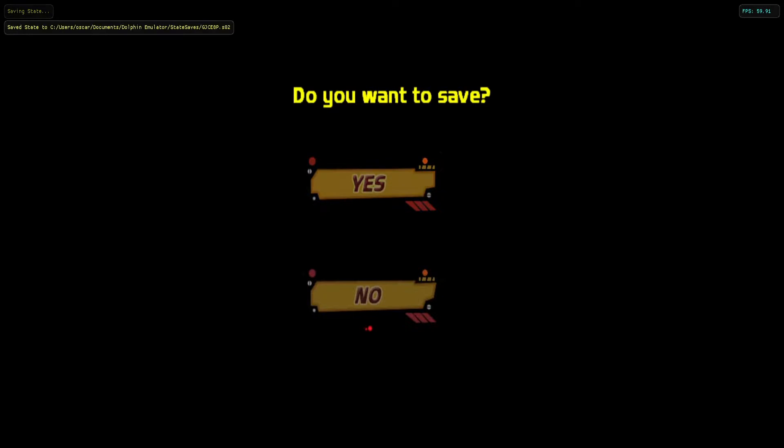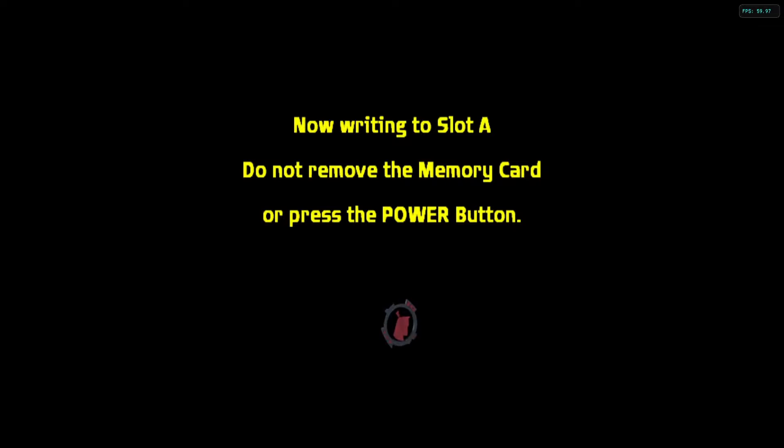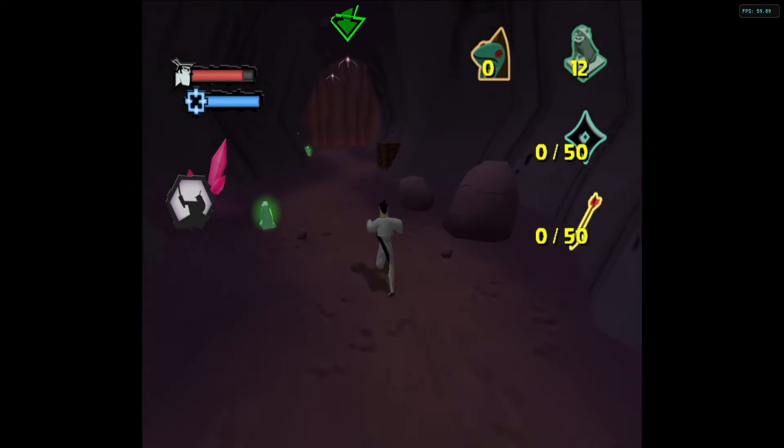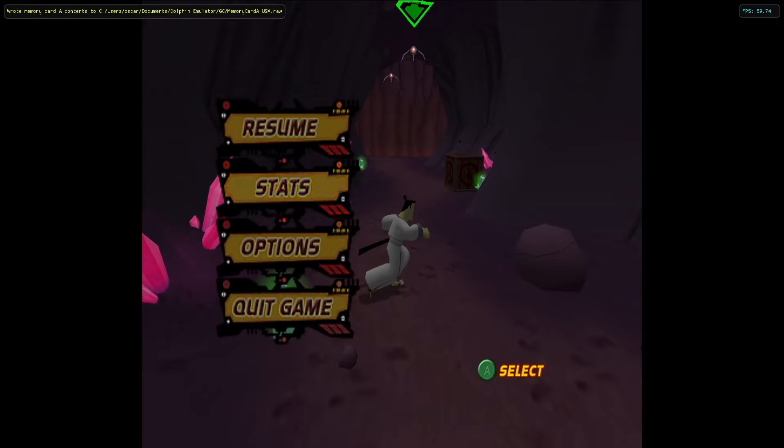You need to save here. I know instincts when you're in the run, because your default is to spam no. But yeah, save here. I'm going to show you why, and hopefully it gives me the crash so I can show you guys that it crashes. It's going to crash in the loading screen, basically, kind of like the crash that happened in World 2 that you guys saw.